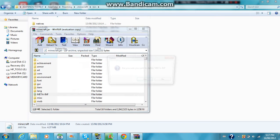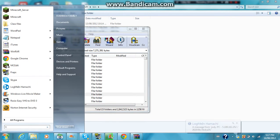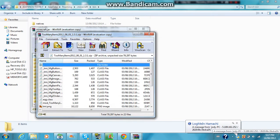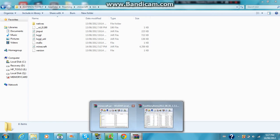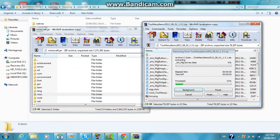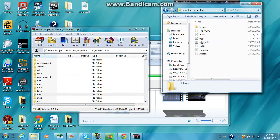Delete this file right here, okay? And Minecraft has to be closed when you do this. Then you're going to get the 1.3 version of Too Many Items, which I'll link in the description. Just download it, that's it. Basically — do that, drag it in, and you've got it.